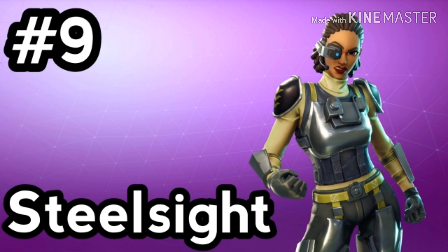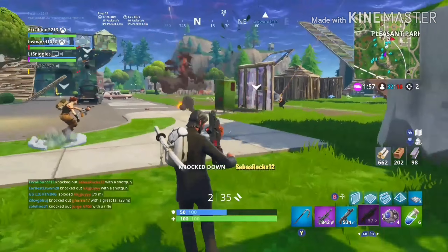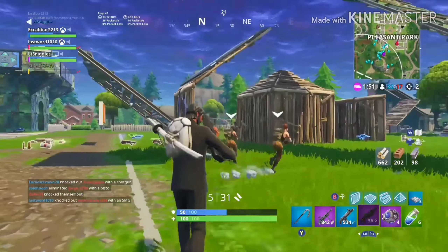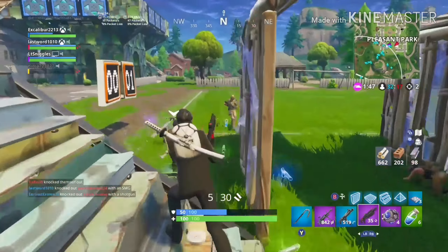Steel Sight, 1,500 V-Bucks. The Steel Sight costume features steel plate male armor with a right eye visual gear. The entire costume looks like a steampunkish futuristic soldier with its brown and steel gray outfit. The costume comes with an epic Steel Cast backbling that goes perfectly with it. It's not part of any set.